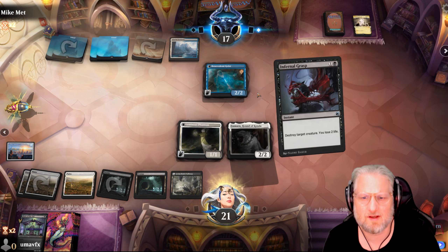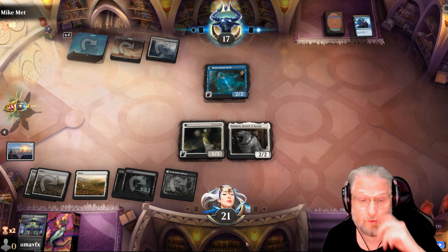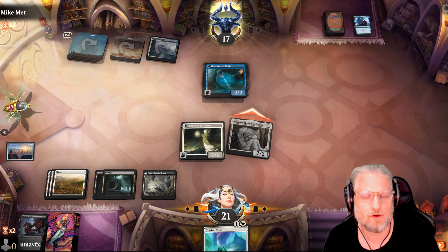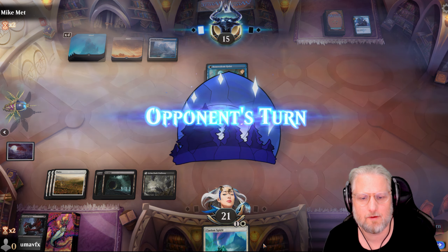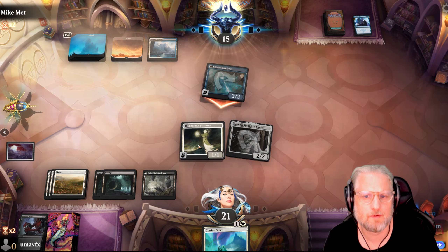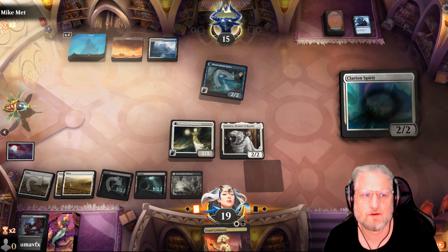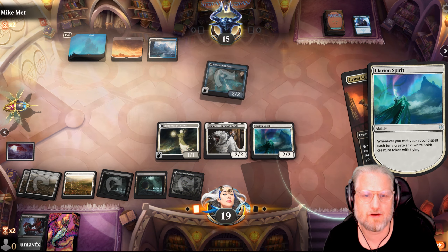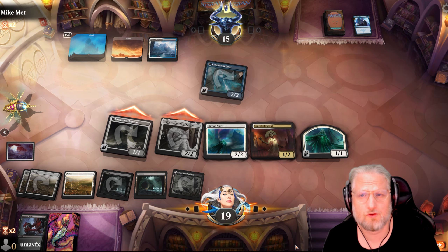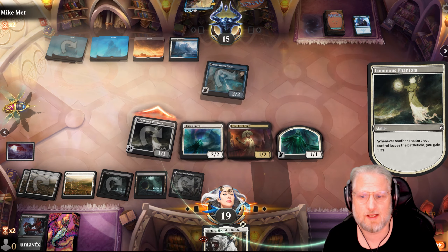We need a lot of luck to win now - board wipes obviously we don't play well into. Let me see - do I kill this? I'm happy to counter that - pretty good actually. I'm gonna wait playing this one out depending on what happens. I'm gonna wait until I get another spell so I get the value of the extra spirit creature token. If he wants to race me I'm more than happy.